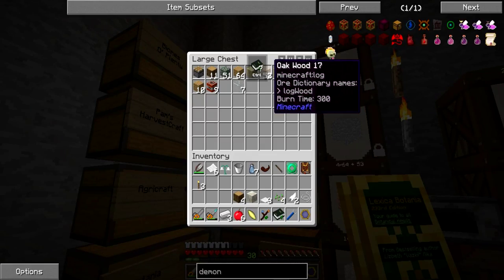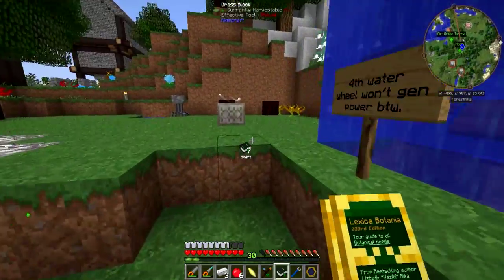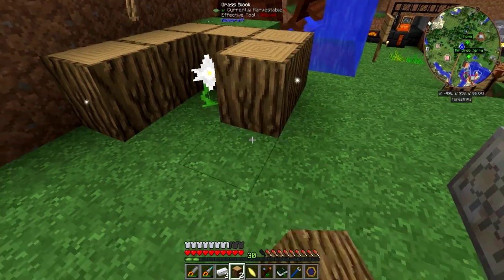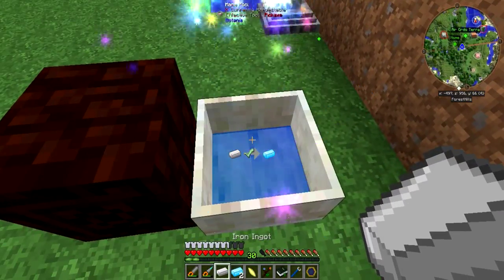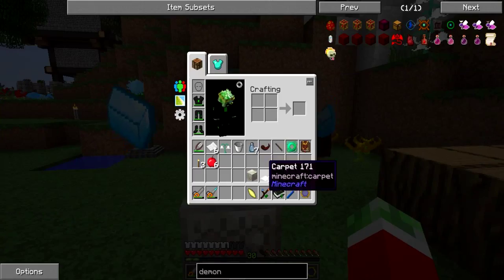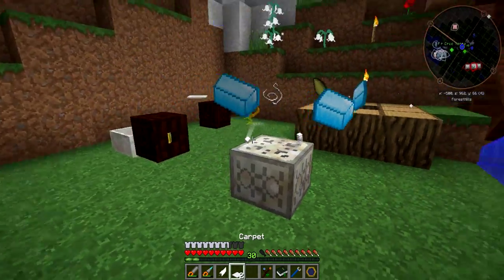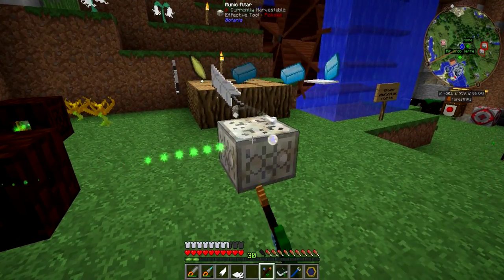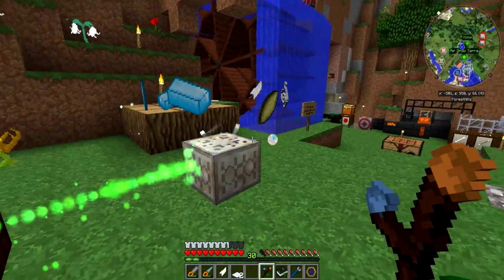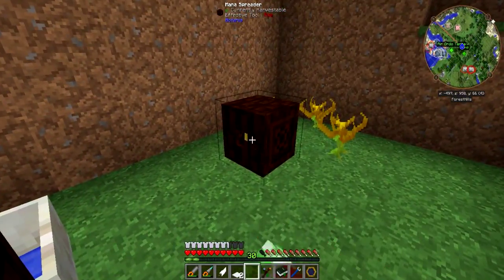In the meantime, let me get some more wood to put in my pure daisy setup. Once I have the pieces — one living rock piece, one mana pearl — I right click and this thing starts sending mana to the spreader into the runic altar. Let me get some more coal to refuel this so we won't run out anytime soon.